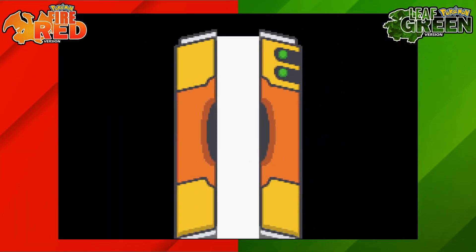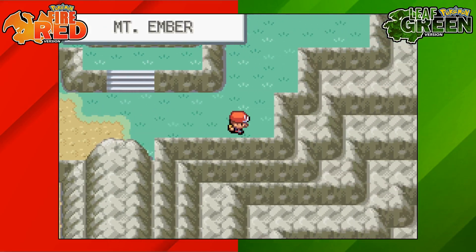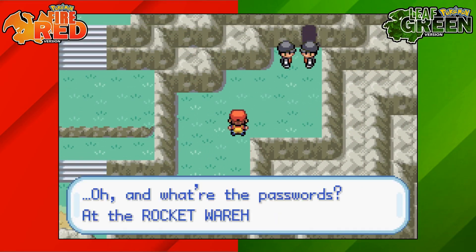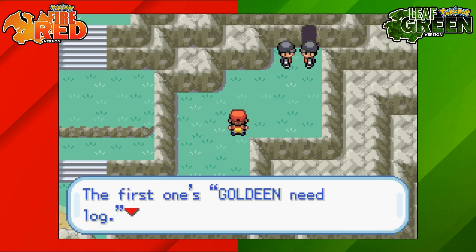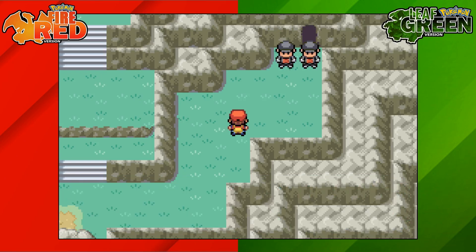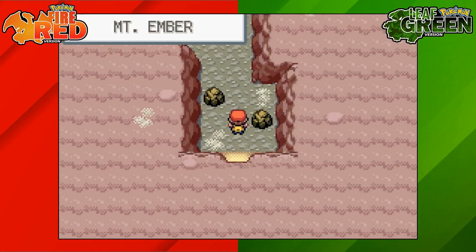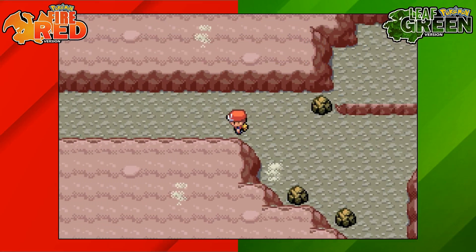To get the Sapphire on Pokémon Fire Red and Leaf Green, we're going to need a few things first. We're going to need the National Pokédex, which you get from Professor Oak once you've defeated the Elite Four and Champion and caught 60 different Pokémon. We're also going to need to have already gotten the Ruby, which I'm showing you how to do now.